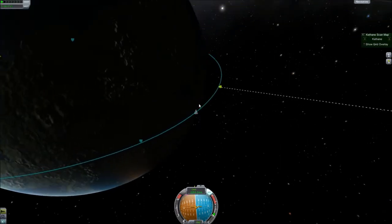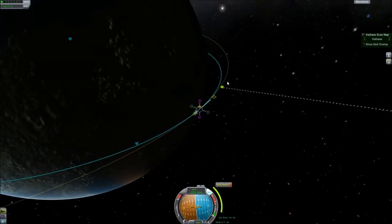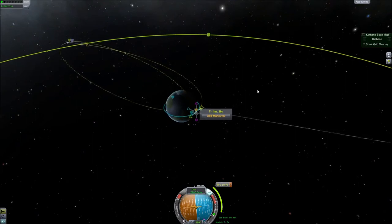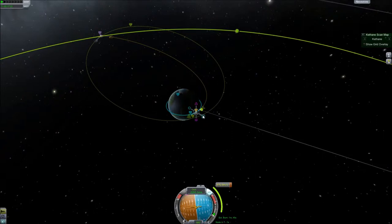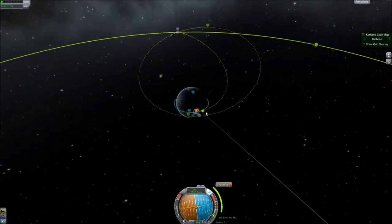Even though you want to burn about halfway through your burn time — meaning if you have a 10-second burn, start 5 seconds prior to reaching the node — that'll use the least amount of fuel. And look at that, we're basically right where we want to be. You generally want to start burning towards the moon as soon as you can see it just over the horizon.